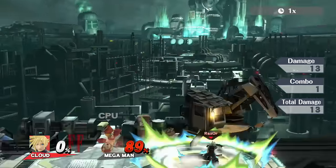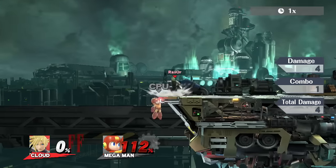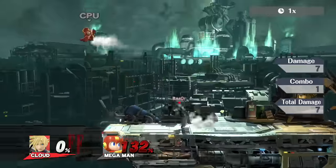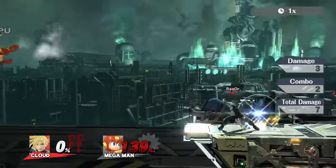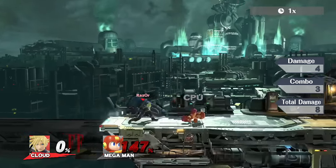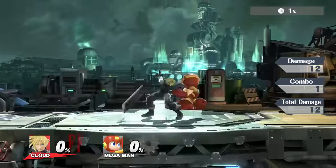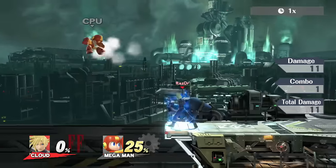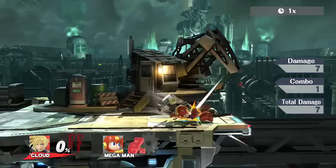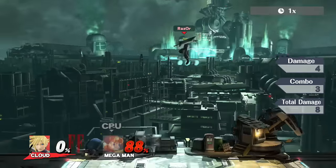His throws are not good. He has no guaranteed bread-and-butter combos off of any of his throws, and he does not have a kill throw. I think he can start killing with up throw at 200% on a Marth, but otherwise his grabs are not great. He's got a pretty decent standing grab and pivot grab — you might just want to get your opponent offstage and set up for an edge guard. But for the most part his grabs are not going to do him a whole lot of justice. Up throw sends them too high for up-air juggles.